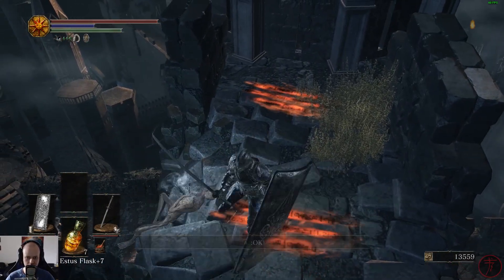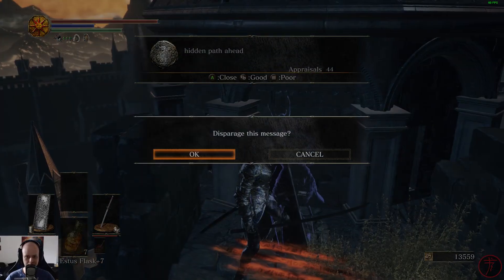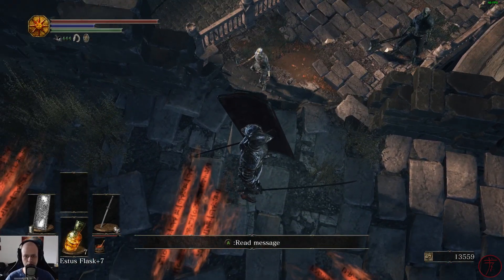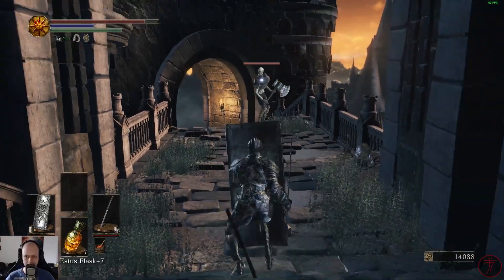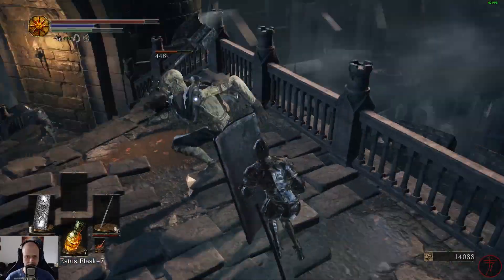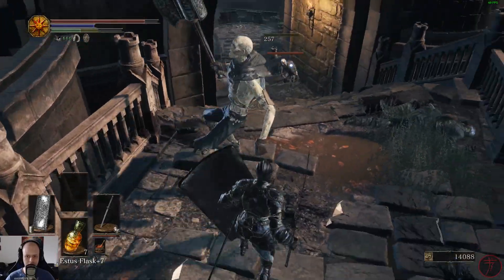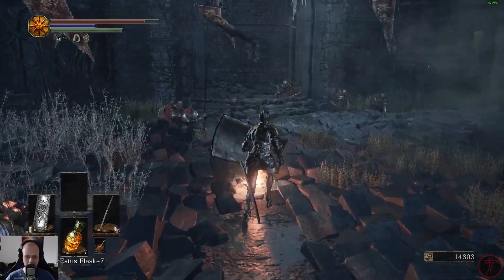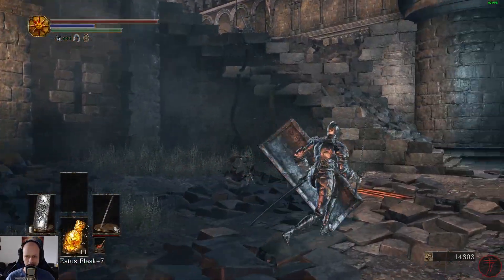Grab this. Hidden path? Nope. This is where we circled back to where we were. Let's see if we can drop on you, dodge your attack. We can fight you but we already have. I'm not gonna kill you — I don't have the time or patience. Heal up at the bonfire here and now we're gonna grab the other item down there.